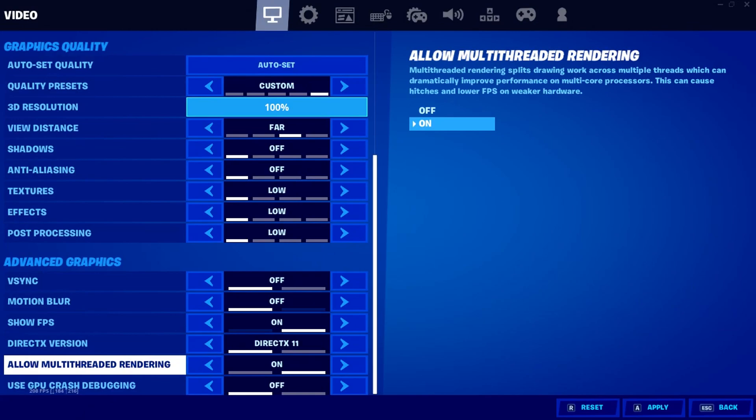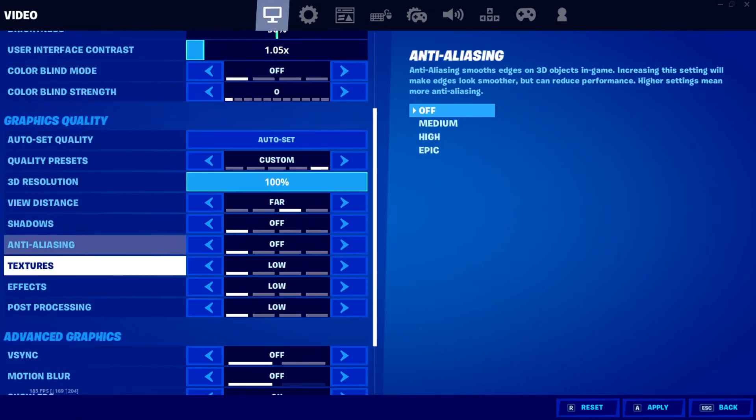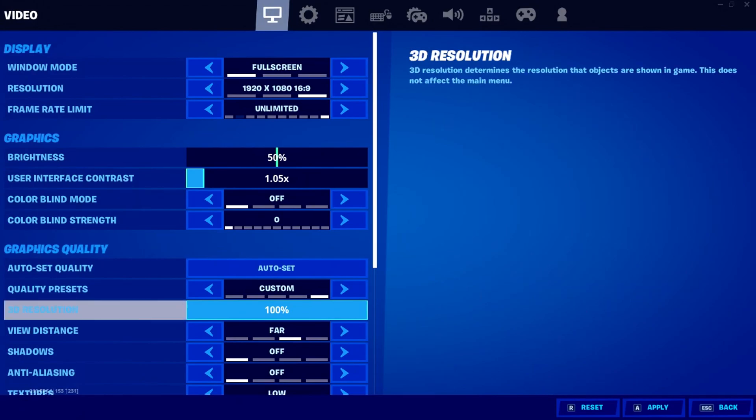Usually if I start up my game and multi-threaded rendering is off, I get like 60 FPS, which is pretty trash and pretty laggy. When it's on, the game runs smooth. So if it's not on when you launch up the game on Geforce Now, just turn it on, restart it — sometimes it comes on. If it doesn't, restart it again.